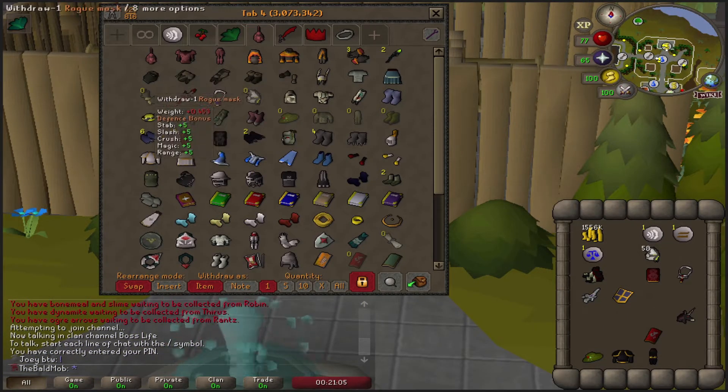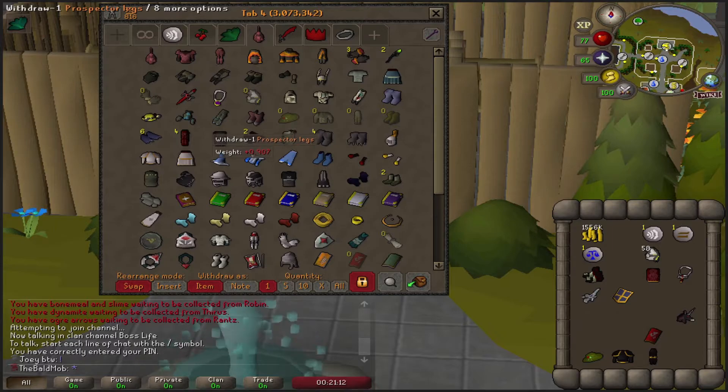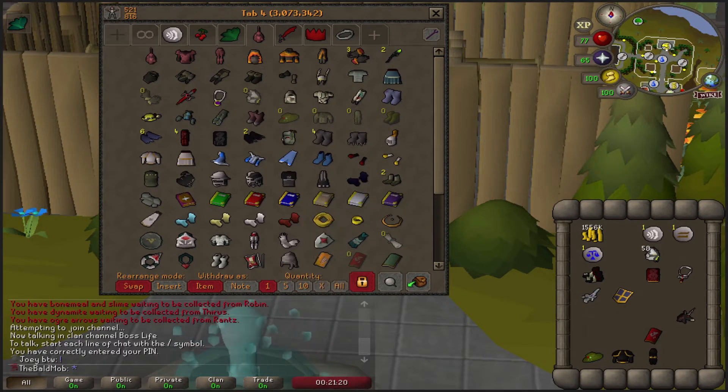I obviously have the whole rogue set, but it doesn't really look that good. A lot of people love the way the prospector outfit looks, but I'm not a huge fan of it — also because it is so overdone. That's also kind of how I feel about the pyromancy set. So many people are wearing the pyromancy robes — I'm not about it.